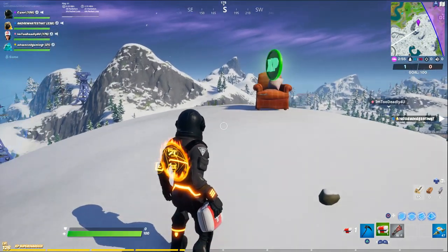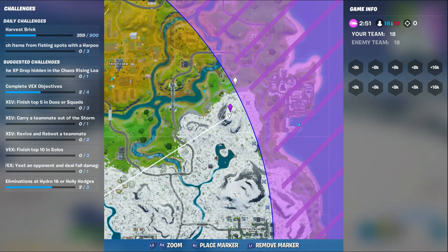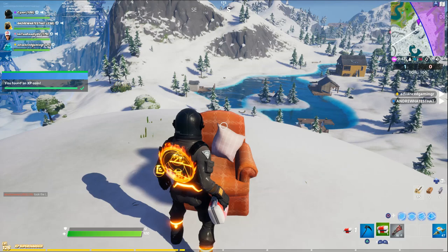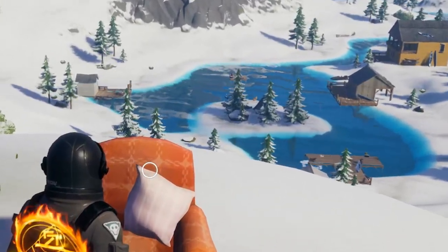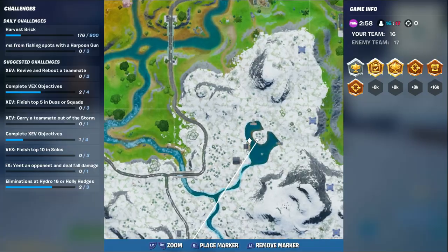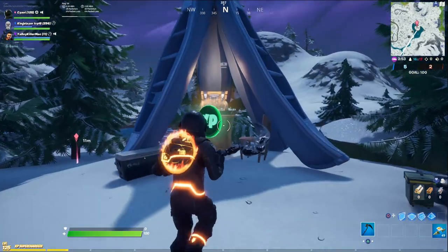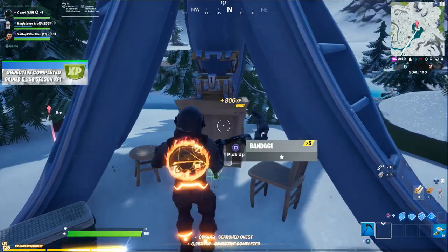In a comfy chair on a mountaintop to the southwest of Dirty Docks, you'll find the first XP coin. From there, there's actually an island that's visible from this mountaintop if you're facing south. You're going to want to fly down there if you're playing rumble. There's a bunch of canoes stacked up making a little pyramid, and there's another XP coin right below it.